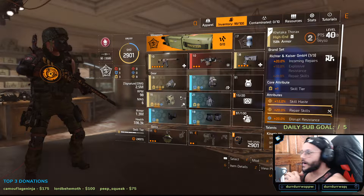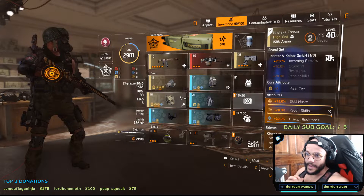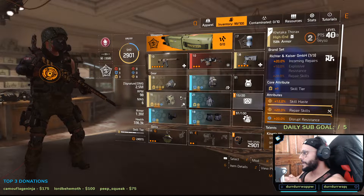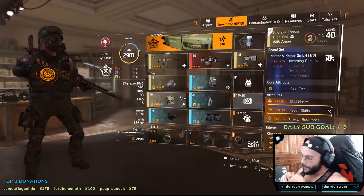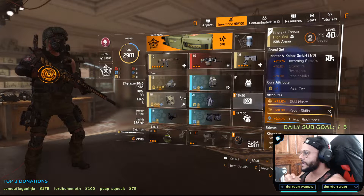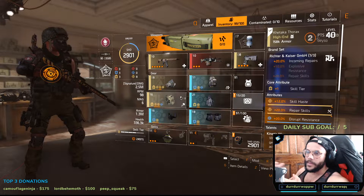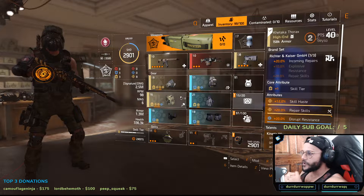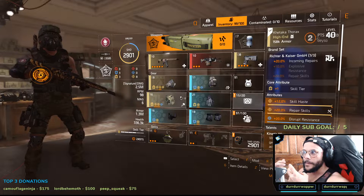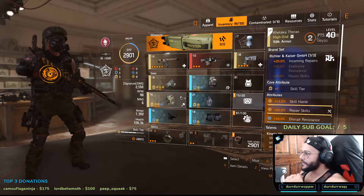Hello guys, welcome back to another video. This time I'm gonna present my new healing masterpiece. This is in the PTS — I was able to create something I wanted to do on the live server, but I haven't been lucky getting the pieces I want. Since in the PTS you have the freedom to change pieces pretty easily, I put the build together to see if it was going to work. I was wanting to have an assisted corrosion healing build.